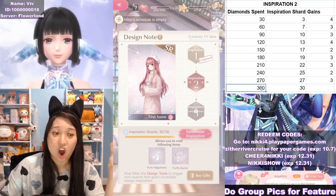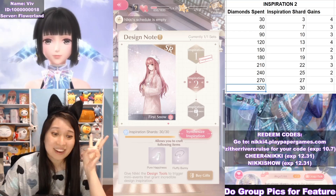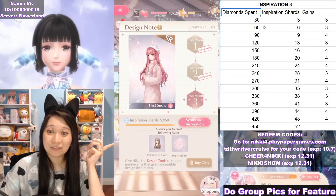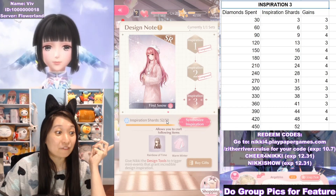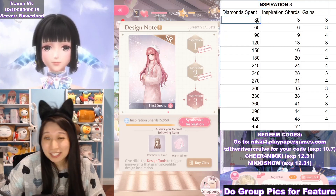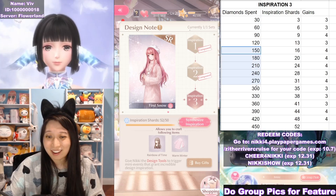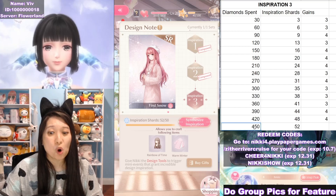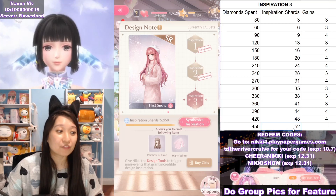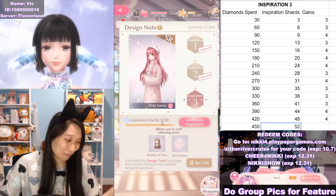That is not all. After you're done with Inspiration 2, there's an Inspiration 3 that you need to farm the inspiration shards for. At the right of my screen is the cost for Inspiration 3 — this time you're going to need 50 inspiration shards. I spent 30 gems on design tools, then 60, then 90, all the way down to 450 gems total. That gave me 52 inspiration shards — I only needed 50, but it gave me 52.